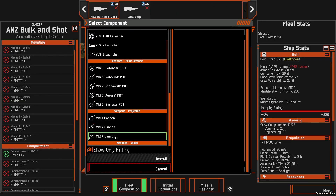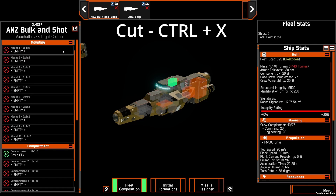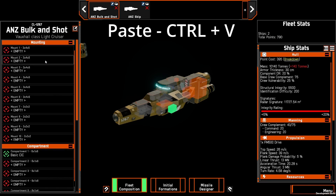Another thing that you can do — let's add it back in — is you can cut it from one location to another. So here I am again, I'm going to mouse over and press Ctrl+X to cut. And when I come down to the mount where I actually want it to sit, I'm going to press Ctrl+V, just to paste.